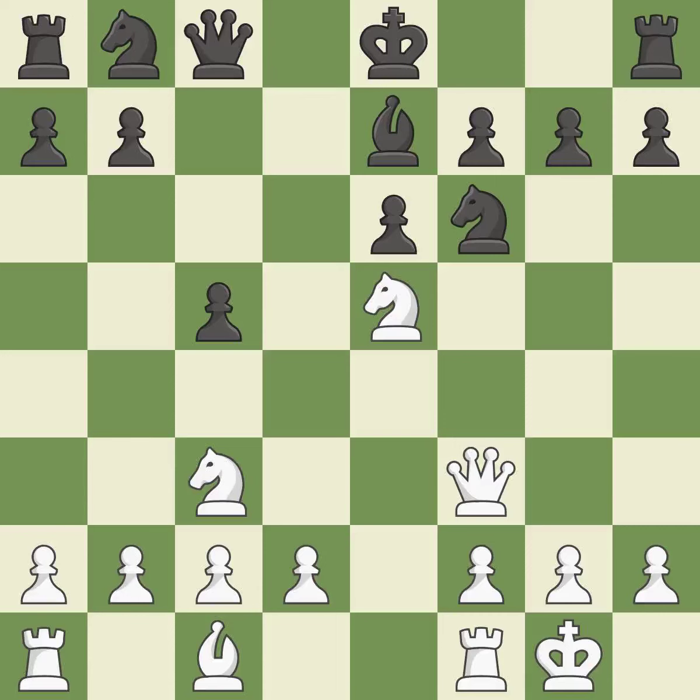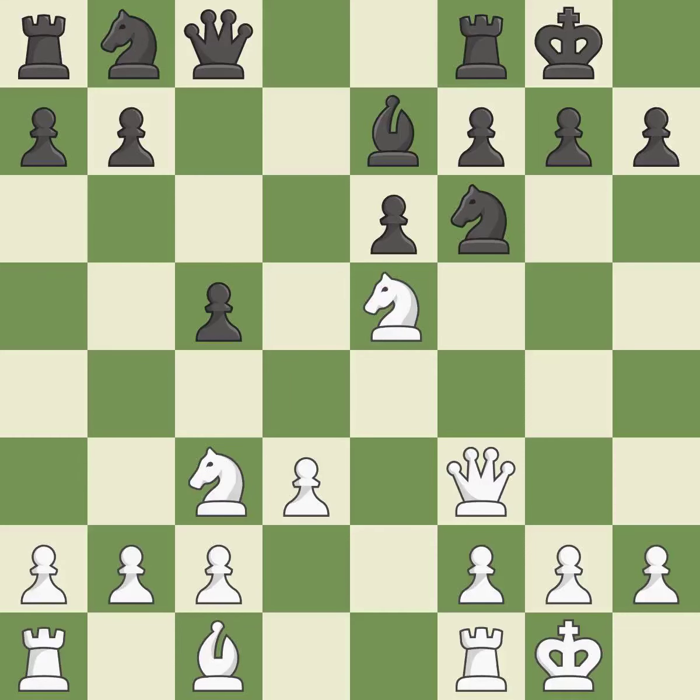By developing a Bishop from its initial square, this activates it. The Bishop is prepared to move into a functional square. Castling develops a Rook while moving the King to a safer position beyond the board's center. Castling to the same side of the board as your adversary helps you escape some of the attacking that comes with castling to the other side. Now that the Rooks can see one another, they can defend one another.